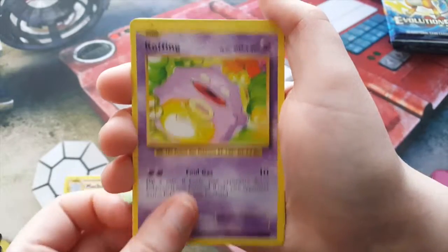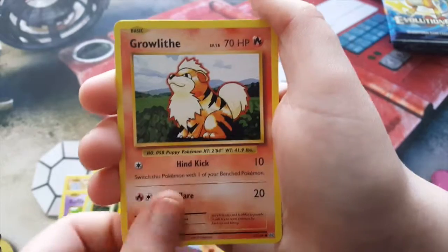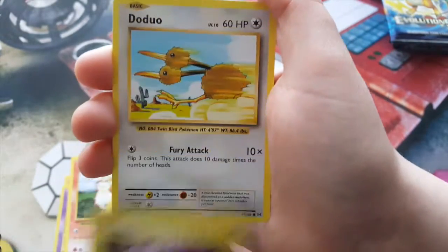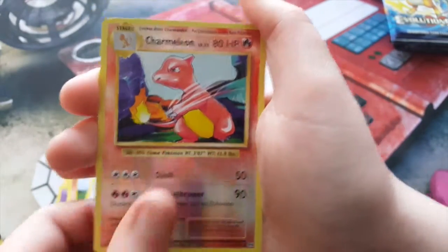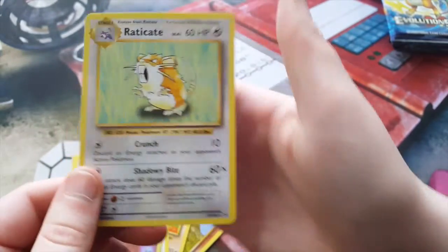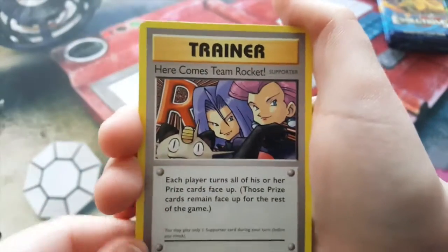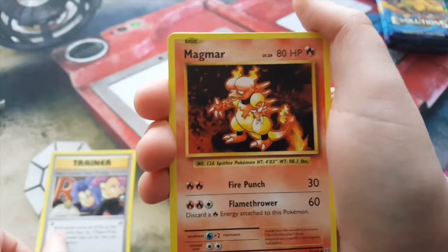We have a Machoke, Cofagrigus, a Cocoon, Onyx, Growlithe, Machop, Pikachu, Doduo, Reverse Charmeleon — very nice — and an eradicate rare. Here is your second code card, and we have another secret rare — here comes Team Rocket card!